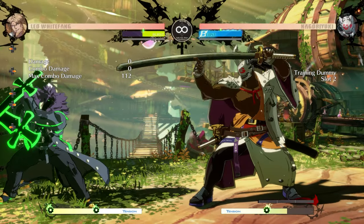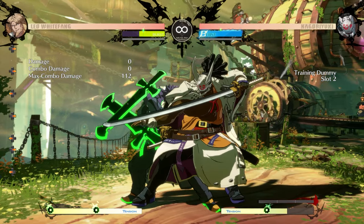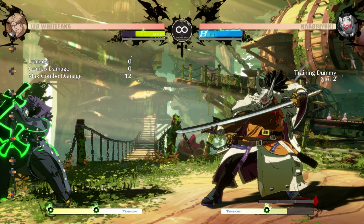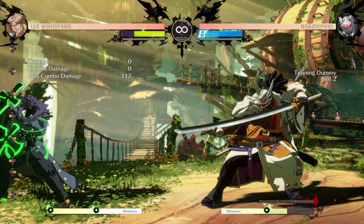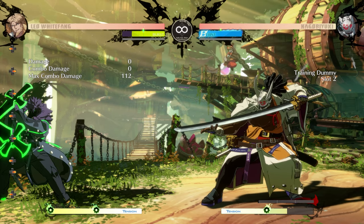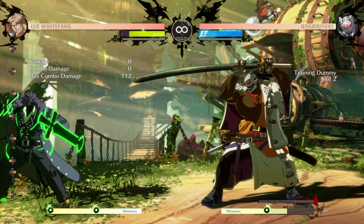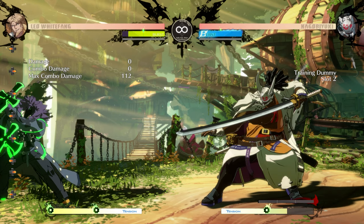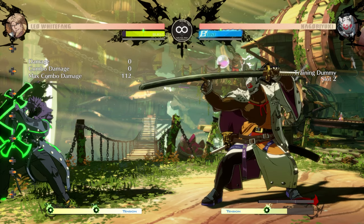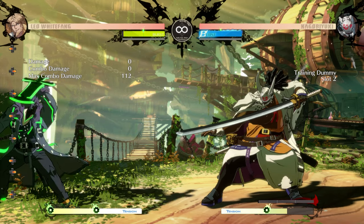Those are some situations you can use the deflect shield in, but like I said there are still counters — you can always get grabbed, the Ino player can bait it out. It's not smart to use it on wake-up because you're playing a game with a thousand wake-up options. Players don't always attack on your wake-up because they've got to worry about DPs, sleep, backdash, gold bursts — so you might accidentally use deflect shield when your opponent isn't even attacking, and just doom yourself.